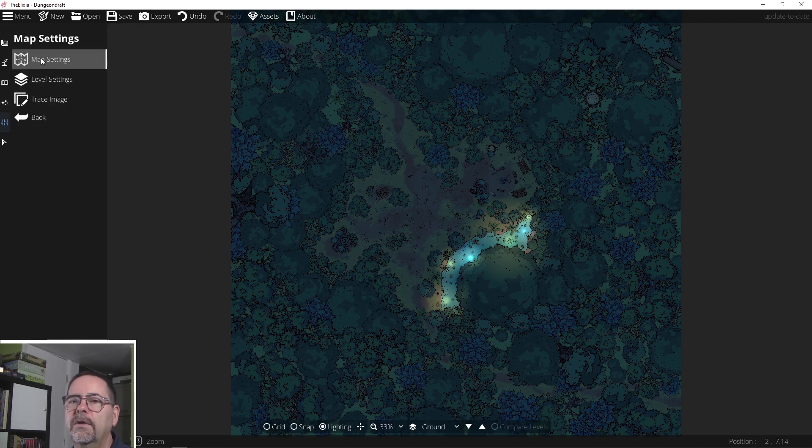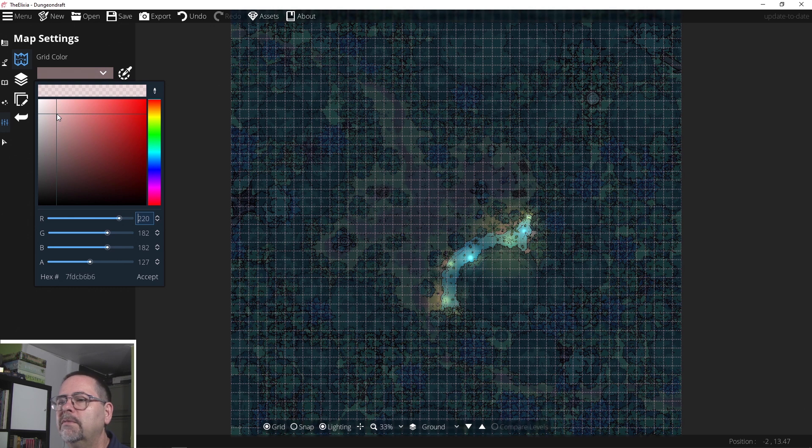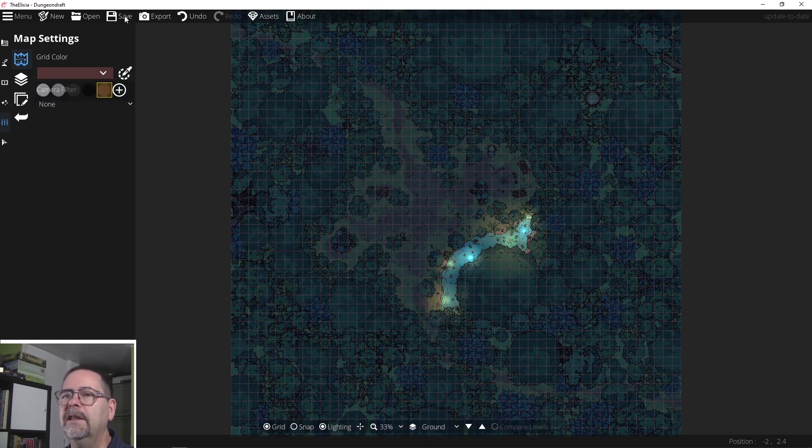Finally, let's go over here and go to map settings. I'm going to change the grid color — white is too much, but maybe a very, very light gray. The red actually works pretty well against the blue. Let me save it. I think we've got a finished map that's pretty cool. The environment I can change to day when I'm ready too.